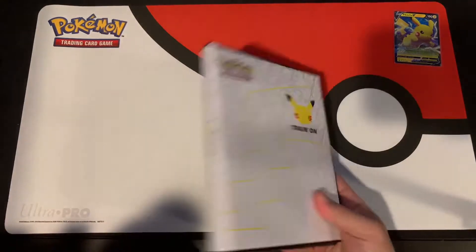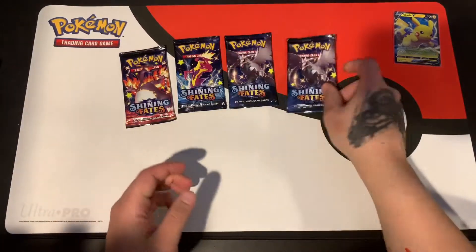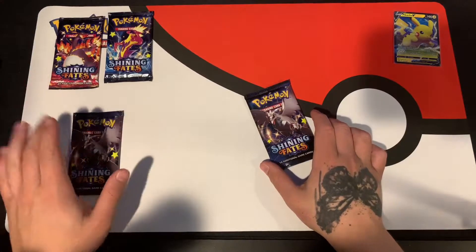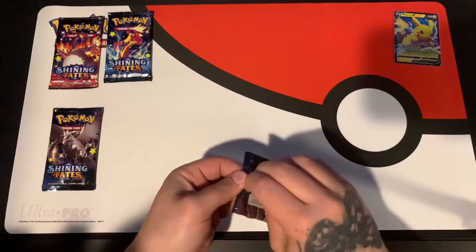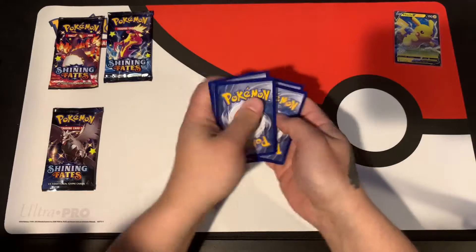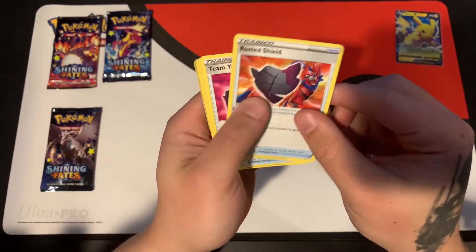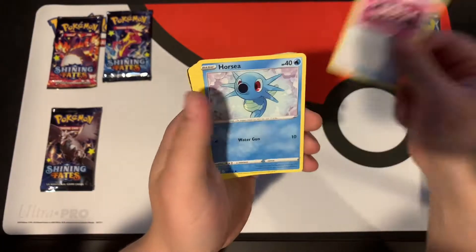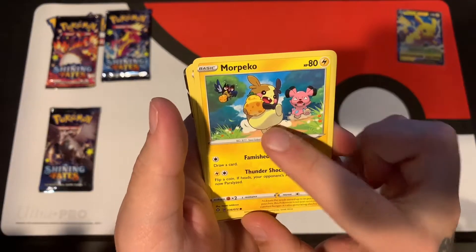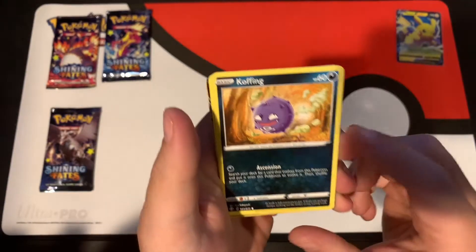Bam, three — there you have it. So with this opening, one, two, three, four Shining Fates packs, let's get right into them. We'll do our core of packs first. So steel energy, we have Cramorant, our Rusted Shield, Team Yell Towel, Yanma, Morpeko — awesome art right there. I love that little Snubbull right there, and Koffing has kind of cool art too.